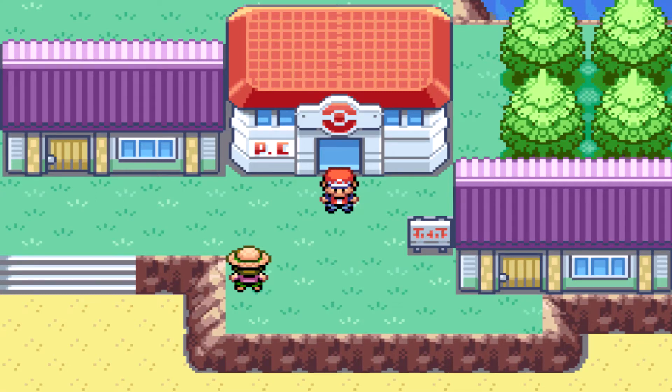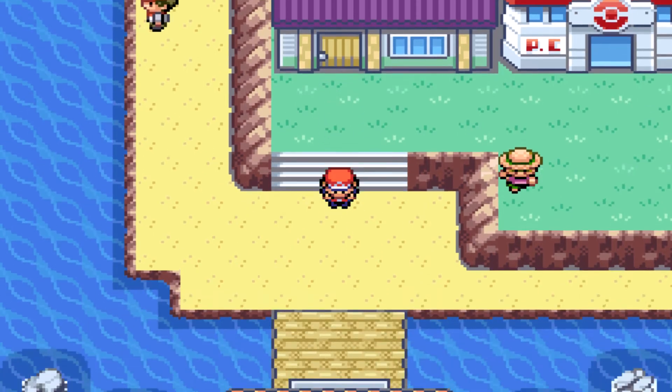Hello everybody, I'm going to have a video for Pokemon Leaf Green. Today we're going to be going for Remoraid. Remoraid has a 40% encounter rate, it can be found in the Five Island Meadows using a Super Rod on the water. Pretty easy, let's get going.